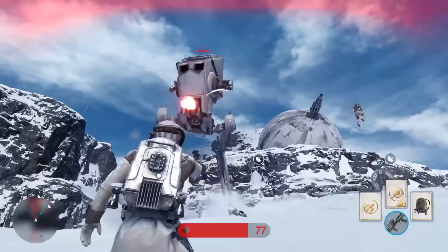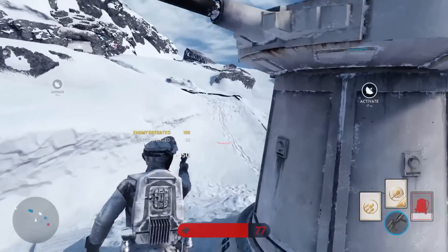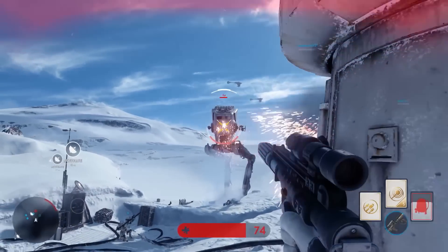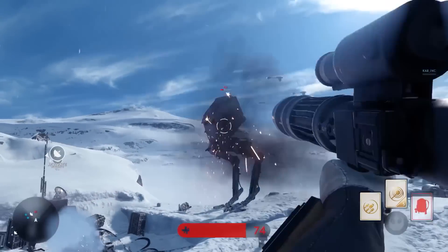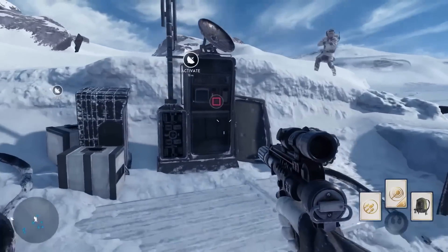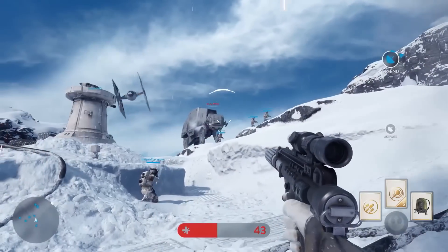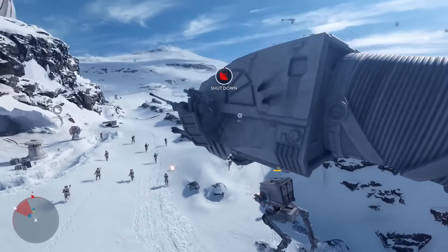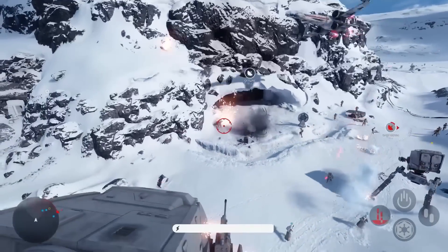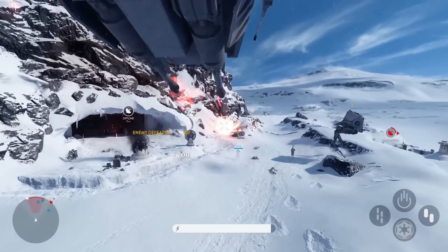Hip-fire, third-person, or first-person ADS makes really no difference to your accuracy. If you want to just run around hip-firing the fully automatic LMG-style blaster gun, that's going to work for you as well as the standard blaster. They do have limitations in terms of how they are used — one is going to be slightly better at range than the other. The standard blaster and rifle blaster seem pretty decent at range, far more so than in previous games.